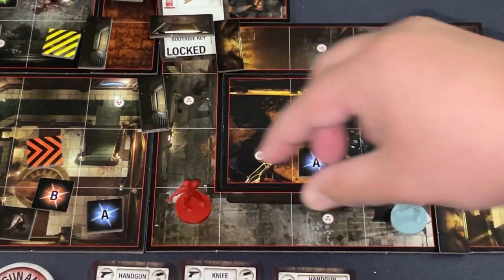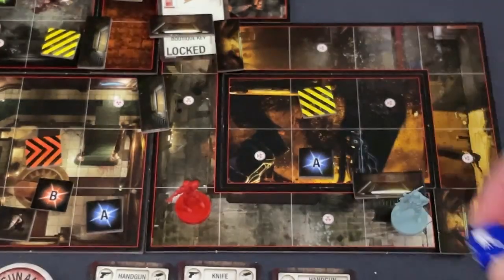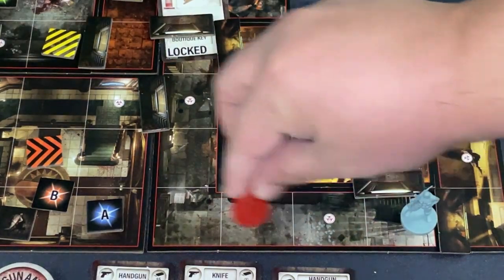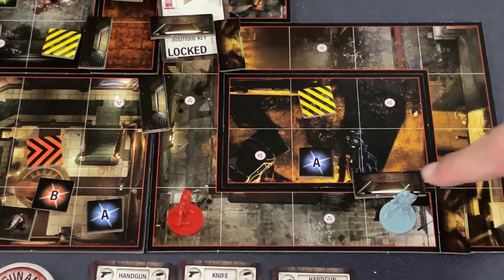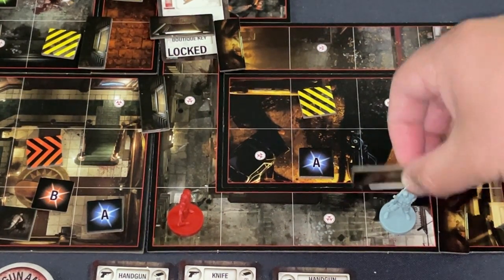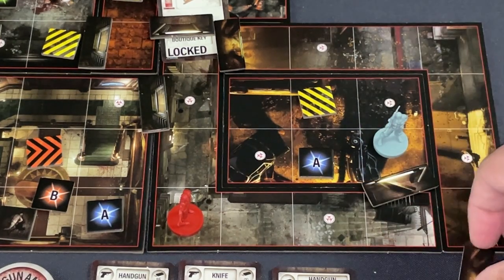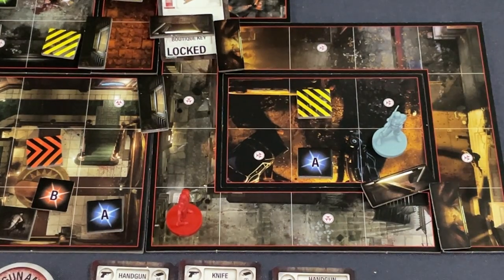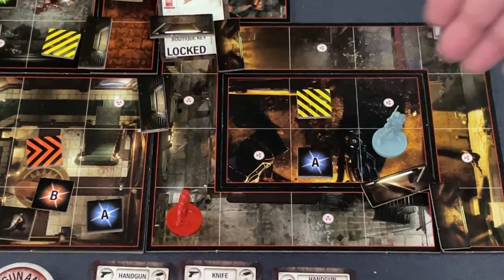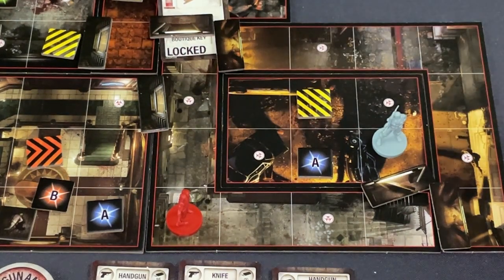You can also roll a push symbol which pushes zombies back — if they were in your face, getting two of those pushes them back, which is exactly what you want. Standard fare: if you're next to a door you can flip it. If you go into a room, a symbol means you trigger some kind of event. You roll a die and consult a table — there could be zombies, or corpses that resurrect later.